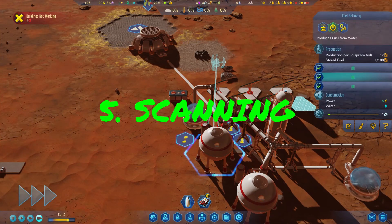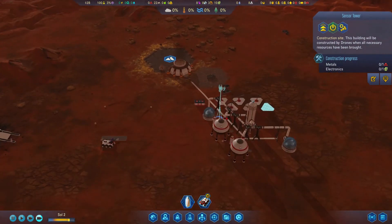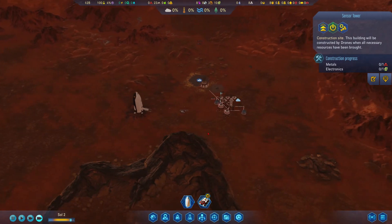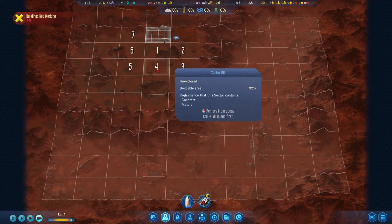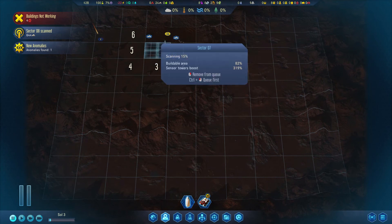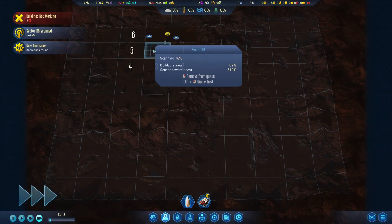The fifth thing to consider is the scanner. The scanner is really important because it's going to speed up scanning of the terrain around you. Build it as soon as you can — it will reveal anomalies, more resources, help you spread faster, get technological advances, and unlock new technologies. For demonstration, it took just over two sols to scan an area without the scanner tower. With a sensor tower boost of 319%, it's currently scanning at 15% and flying through the scanning much faster.